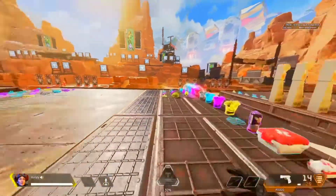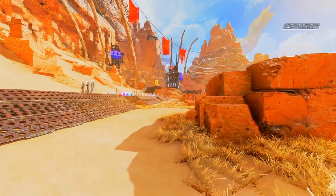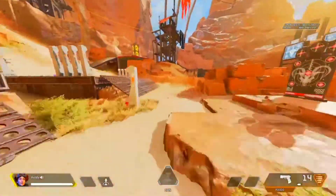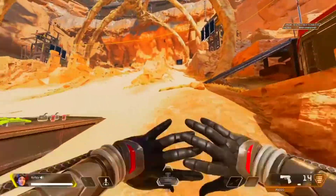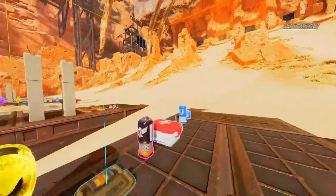It doesn't really help you in game, but it just looks nice. When you're standing still, you can just keep pressing your inspect and it'll look like that. But when you're moving around, you're going to have to let go of your left joystick for a split second, and then press your inspect and go back on your joystick right away.